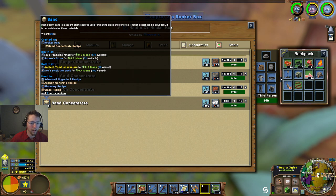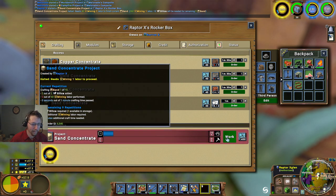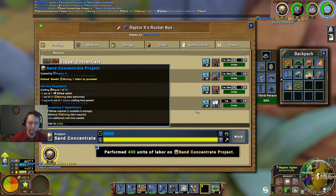We can sell that now for 0.4 - very good. We'll go ahead and place an order there as well, and just do the work on that one.